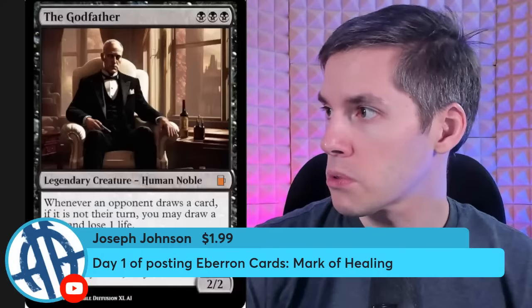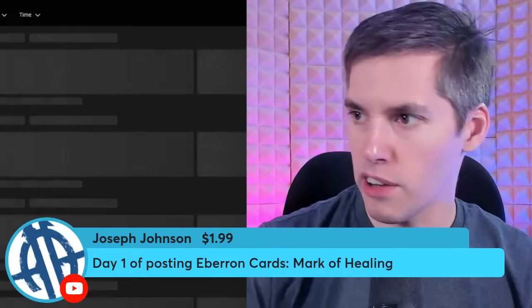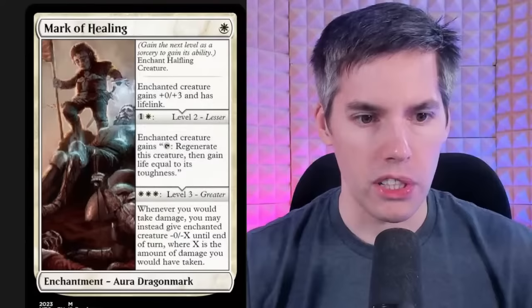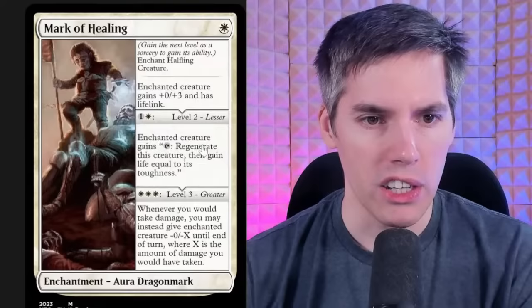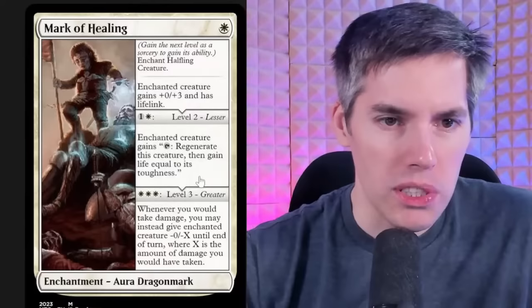Super chat from Joseph Johnson — Day 1 of posting Eberron cards. Mark of Healing — it's a white level-up enchantment aura with subtype Dragon Mark. Enchant halfling creature — that is awfully specific. Enchanted creature gains +0/+3 and has lifelink. Level 2 for 2 mana: the creature can tap to regenerate and gain life equal to its toughness. Level 3 greater: whenever you would take damage, you may instead give enchanted creature -0/-X until end of turn where X is the damage.